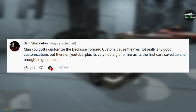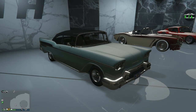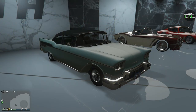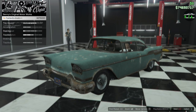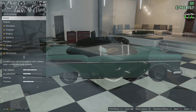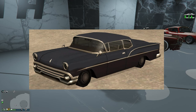In today's video we're going to be customizing the Declasse Tornado Custom. The regular Declasse Tornado is an OG car from 2013, however the Tornado Custom — the Benny's version — released with the Lowriders Customs Classics DLC update in April of 2016. You can find the regular Tornado on the Benny's website for $30,000, or find it on the street and store it for free. The Benny's custom conversion cost for the Tornado is $375,000, which honestly isn't too bad for a Benny's car.